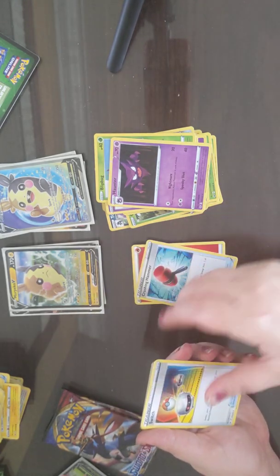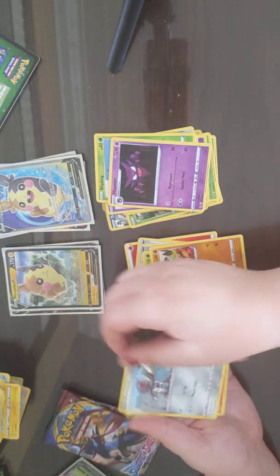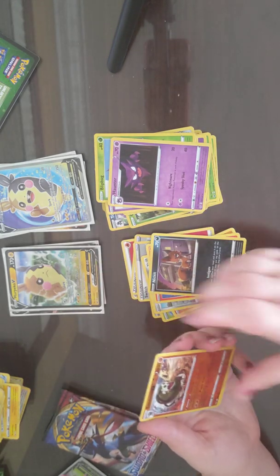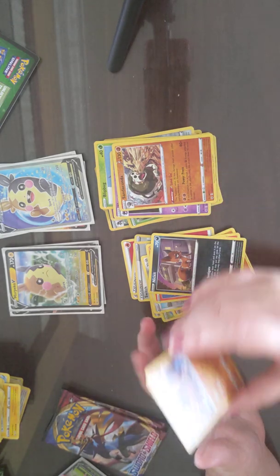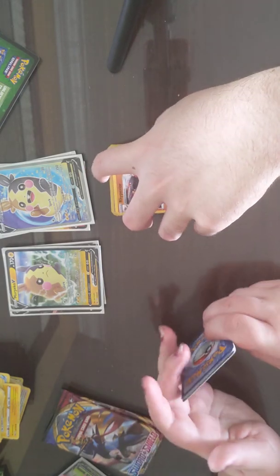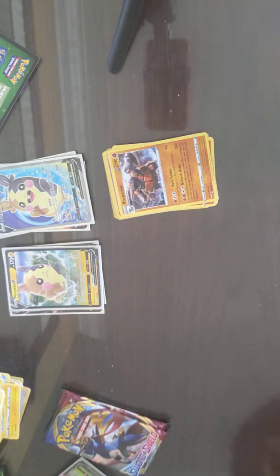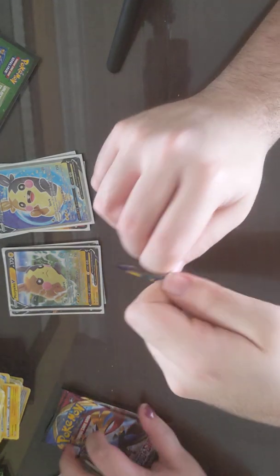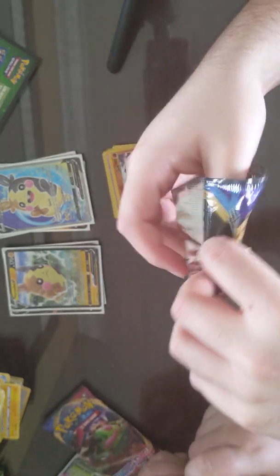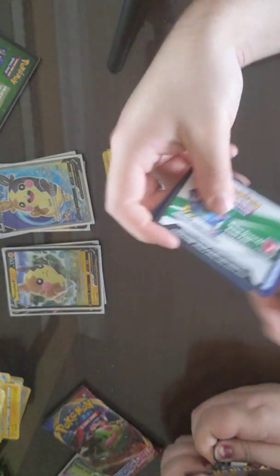Fire Energy, Crushing Hammer, Switch, Ferrothorn, Maractus, Mudbray, Ponyar, Scorbunny, Nickit, Sandiacana, and Rhyperior. That's a gorgeous card — I'm really looking forward to this because I like the Rhyhorn family. So now they have a Rhyperior in this set and it looks really cool. I might do something with that in the future. Don't think I'll have enough non-holo Rhyperiors to make a deck, but you never know — we still have lots of cards left.